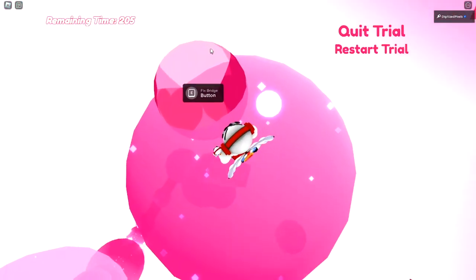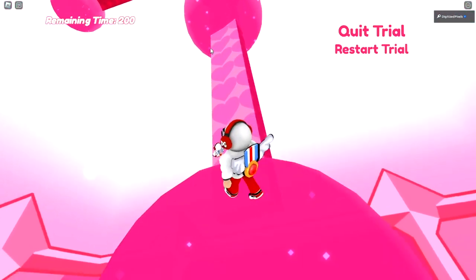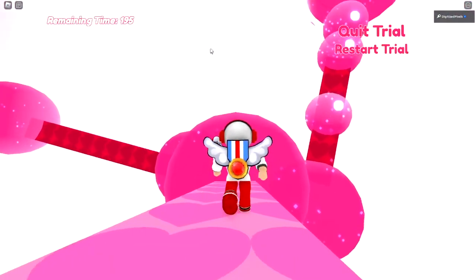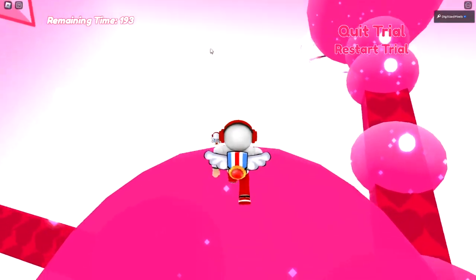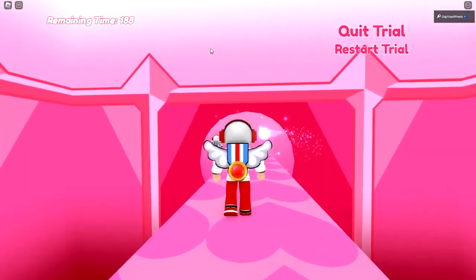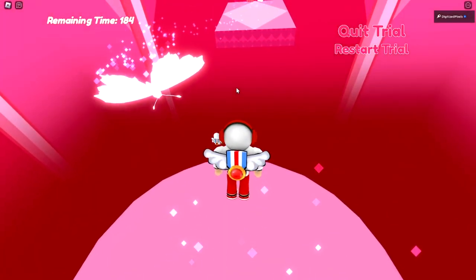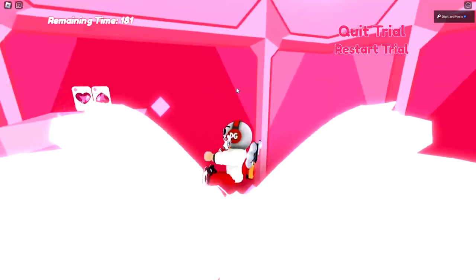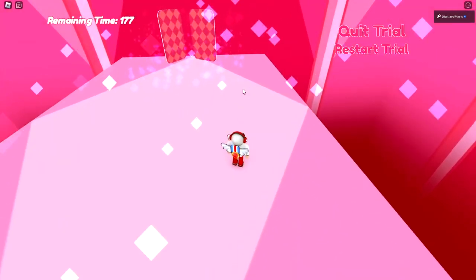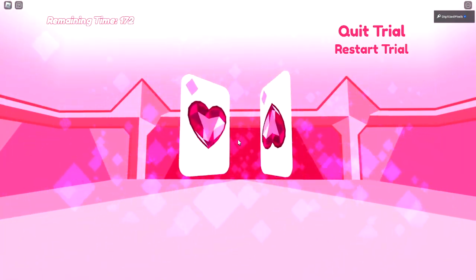Keep going until you get to the fix bridge button — this is the final one, and this will allow us to finally finish the Spinel trial. Then go over here and cross over. There should be a butterfly that you interact with by pressing E. Then press space or jump, touch those cards, and that's how you complete the trial.